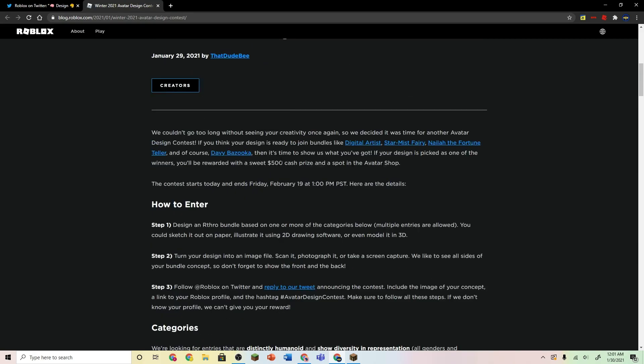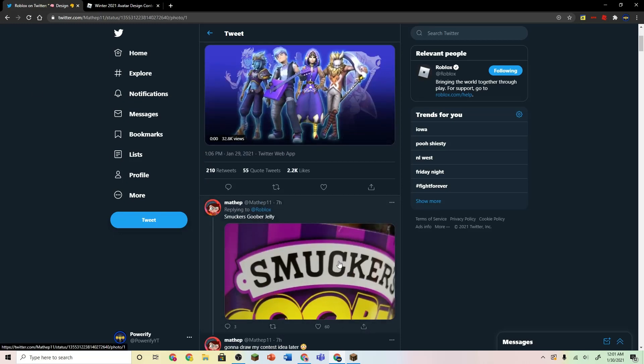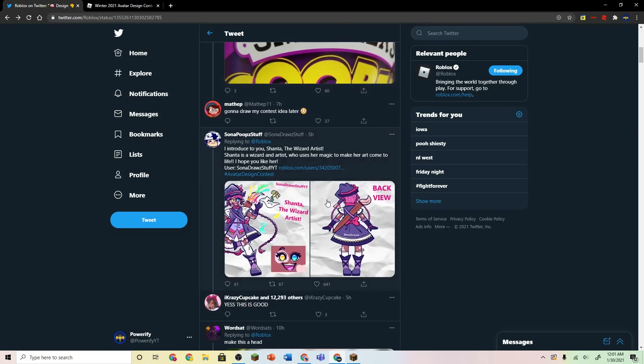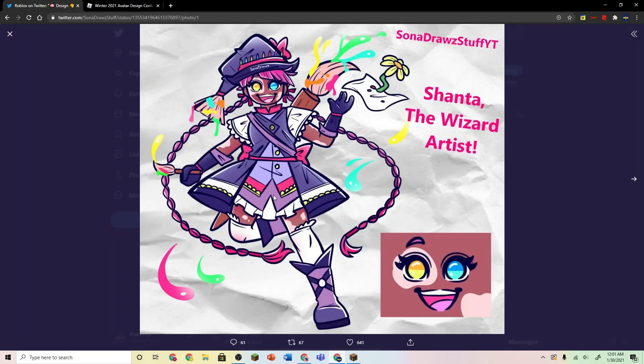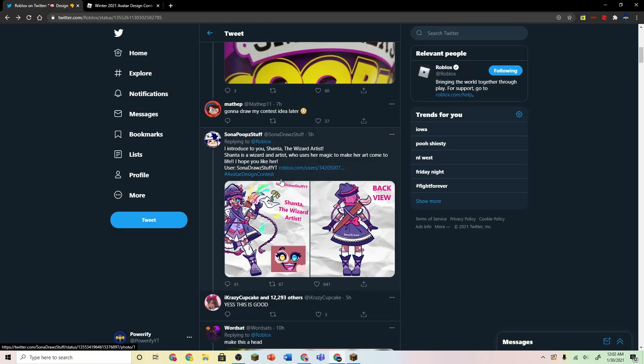When Roblox does this, a lot of people submit things — like this peanut butter and jelly one, for example. But Sana actually made this thing which is pretty cool, I'm not gonna lie. She put her name on the hat and on the dress. This one's not too bad. It's alright.